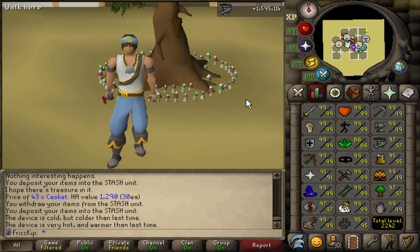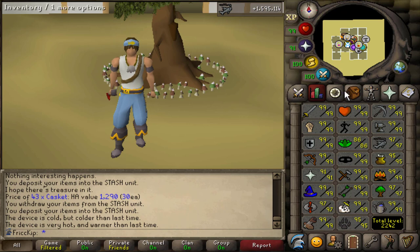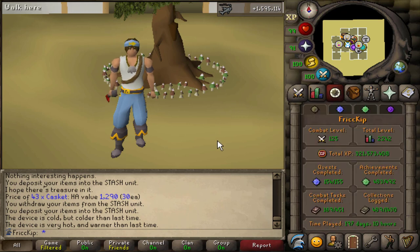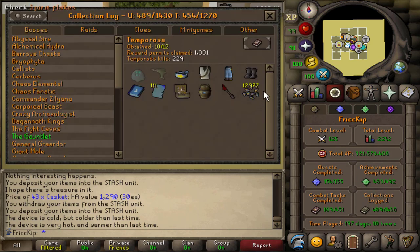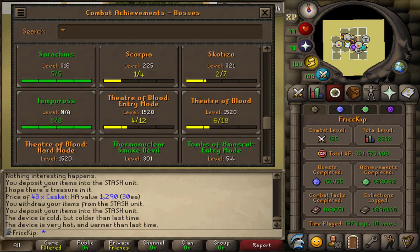Hey, how's it going? Welcome back to another episode of the Duo Group Iron Man. Last video, I went to Tempoross and that was pretty much it. I was there for like 30 hours. I gained about 1.6 million fishing XP, and here's what the collection log looks like afterwards. I'm only missing two things: the pet and the big harpoon fish. That's from 1,001 reward permits, and I made sure to get all the combat tasks done too while I was there.